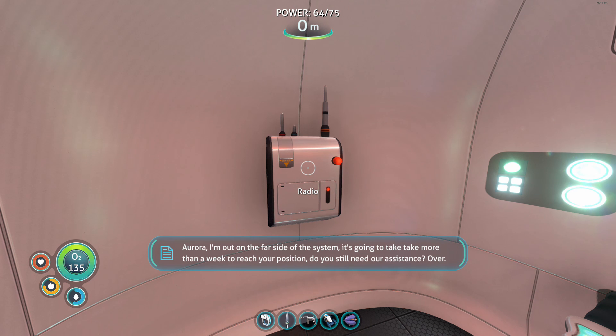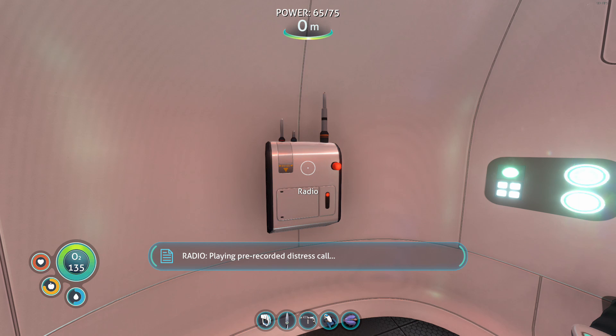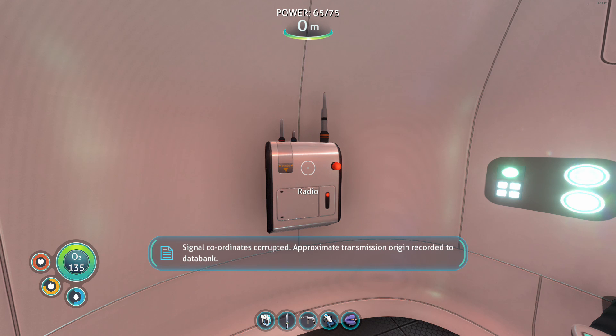Damn charter's gonna have us blowing our credits running errands for Altera. See what the long range scans pick up in the meantime. What a message. Pre-recorded distress call. This is life pod six. I have a passenger on board, coordinates attached. We've landed a kilometer from the crash site, but there's radiation in between us and the rendezvous. Request immediate assistance. Six out. Signal coordinates corrupted — approximate transmission origin recorded to data bank.